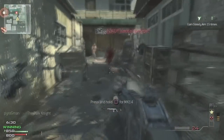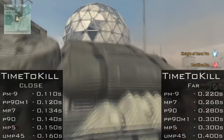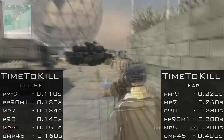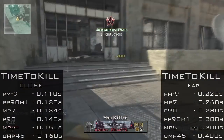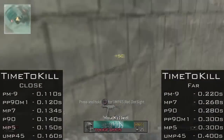The next category is time to kill. I'm just going to let you look at the stats on screen. I'll repeat what I said in the last episode: the PM9 kills the quickest, but the recoil is uncontrollable. So you're really going to want to avoid that gun and look at everything below it.